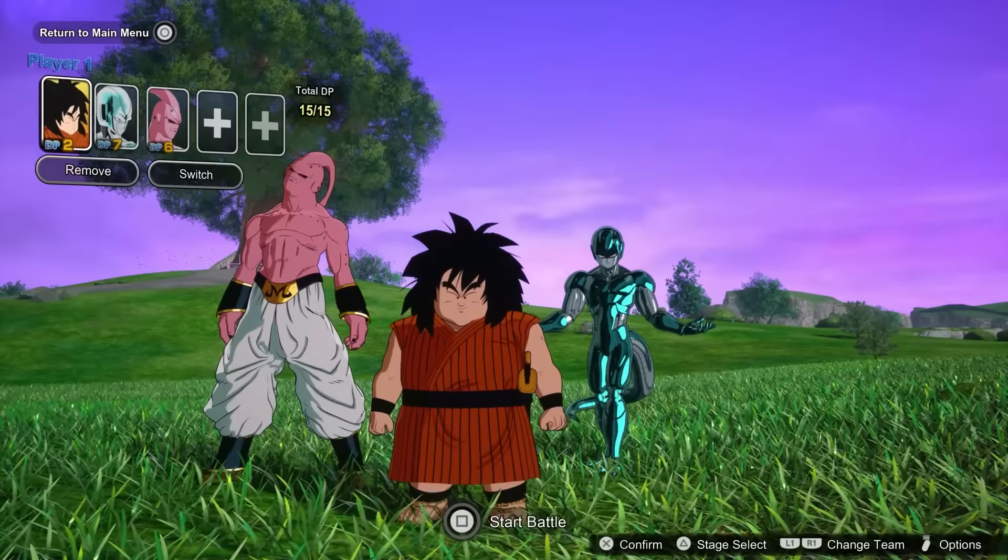This game features a record-breaking 181 playable characters at launch, plus one pre-order DLC totaling 182, making it the biggest ever in a Dragon Ball game at launch. It includes 19 versions of Goku and 14 versions of Vegeta, but also unique character types like characters who can't even fly, or giants who lack some universal options in exchange for super armor and unblockable dashes.